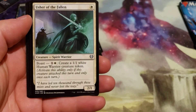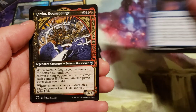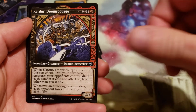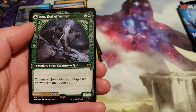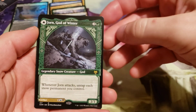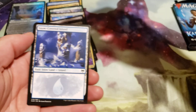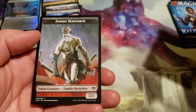We've got one pack after this left. Commons: Usher of the Fallen, Glimpse the Cosmos, another showcase — Carder Doom Scourge. Our rare is another Jorn, God of Winter — this time it's the showcase version. Snow island and a zombie berserker token.